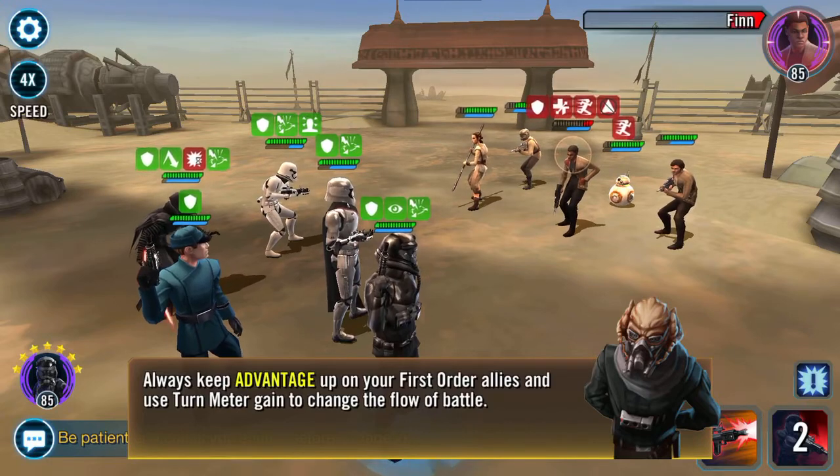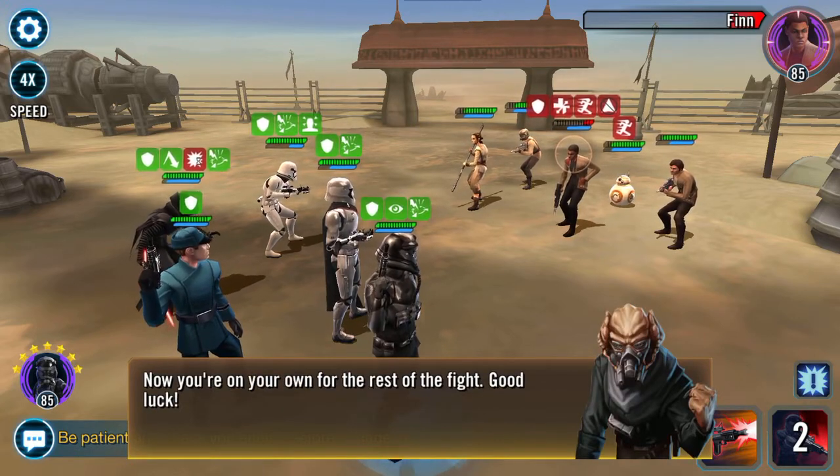Always keep Advantage up on your First Order allies and use turn meter to change the flow of the battle. Now you're on your own for the rest of the fight.